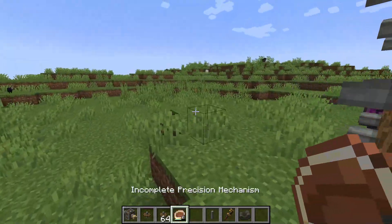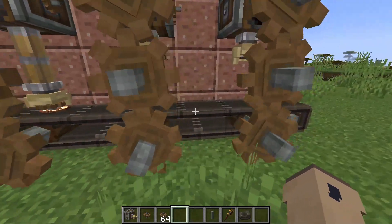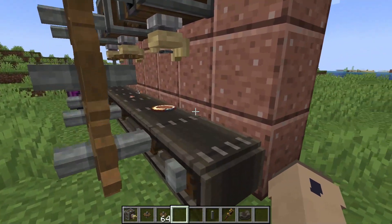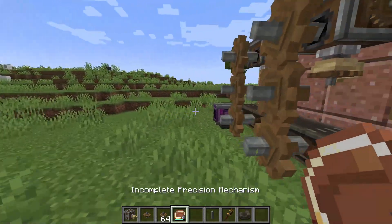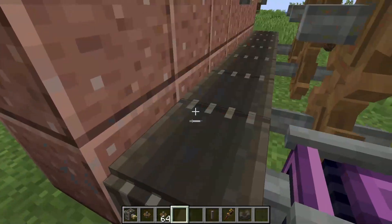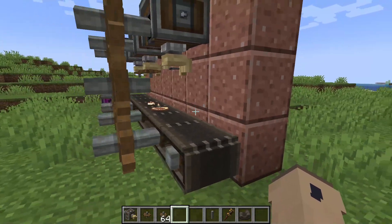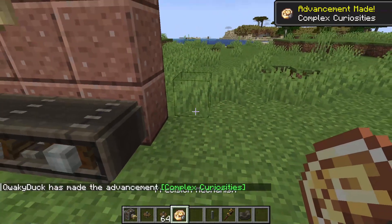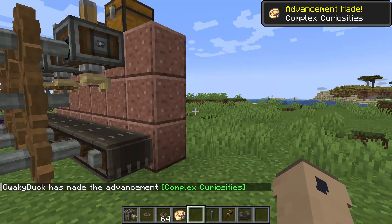After you've done it five times you'll have something called a precision mechanism, which is what you really wanted to make. Precision mechanisms, as far as I know, are only good for one thing — the extendo grip, which is an item you hold in your off hand that makes your reach longer. So now we have the precision mechanism. Thanks for watching and have a good day.